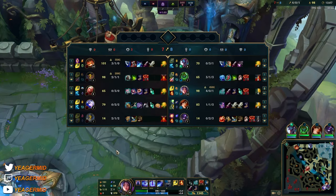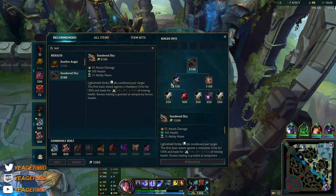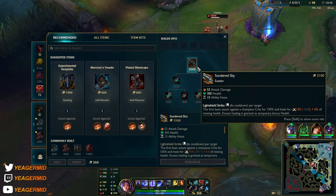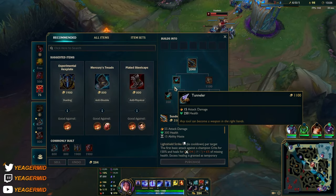Now for the boots — we're playing against a heavy AD comp, but I'm not going to buy boots yet. We're going to itemize into this new item — Sun/Sky — giving us AD, ability haste, and health. The passive is pretty nice because it makes your first basic attack crit, and that can be an insane amount of damage, and then you also heal.